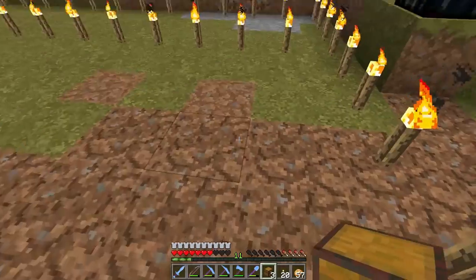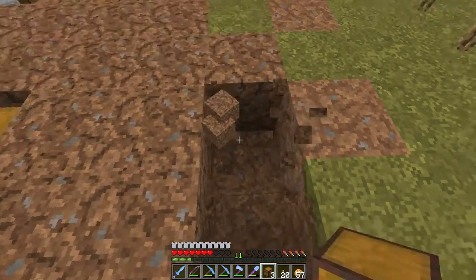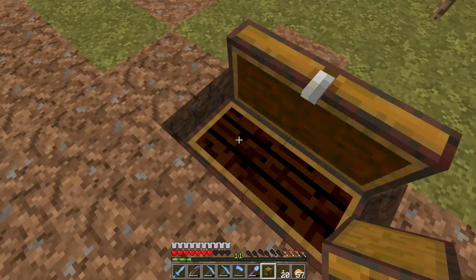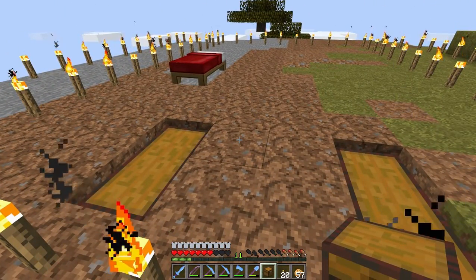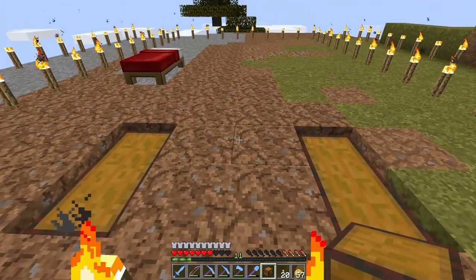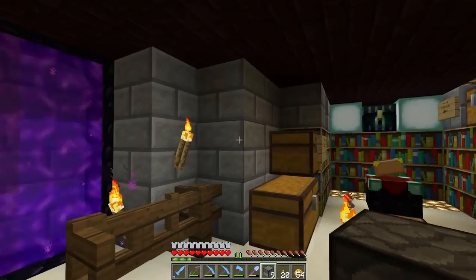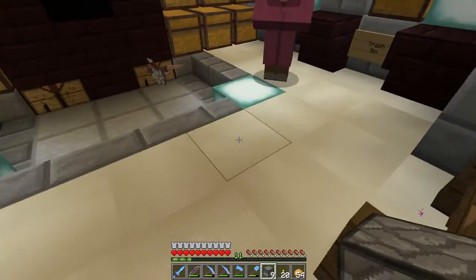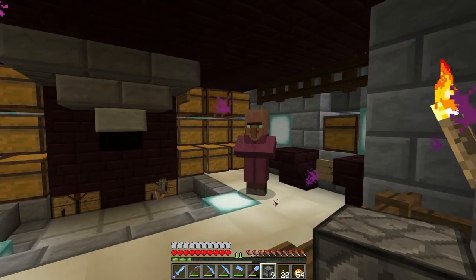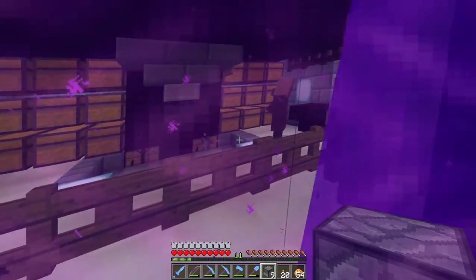I'm gonna build this based off the design that I have on Project Redstone — that's one of the reasons I made that design, so we can actually build the real cow cooker. I feel like I messed up a line, let me check. On the way to get some dispensers, I don't know how this guy got in but apparently he stayed.